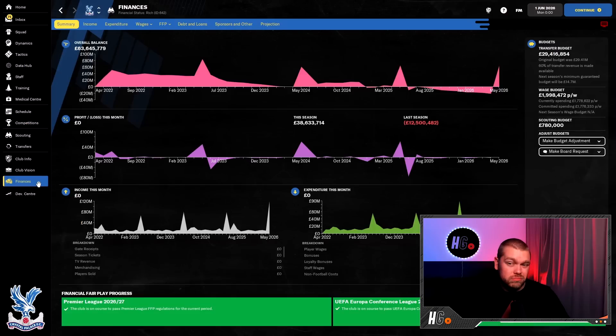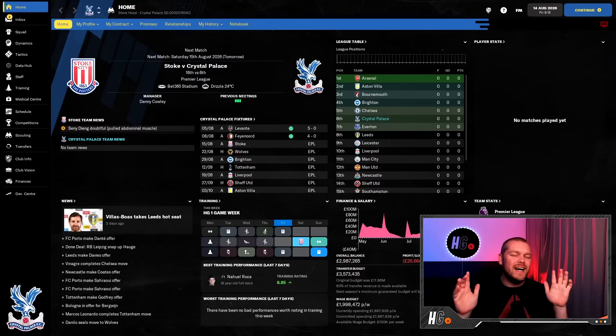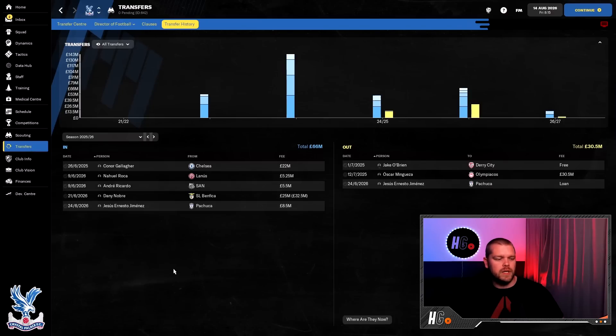Going into season five, instalments have caught up with us — we have just under 30 million to spend. If you are still here for the fifth and final season, comment 'We love you, Palace' below. I think Palace have done really, really well and I'm hoping we might sneak a Premier League title, though finishing 21 points behind the league leaders last season makes that quite a stretch. A couple of youngsters were signed early in the 2026-2027 campaign.